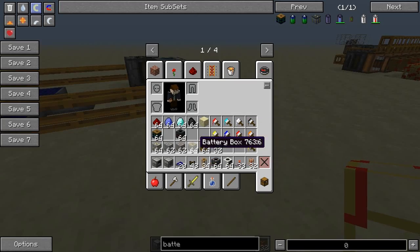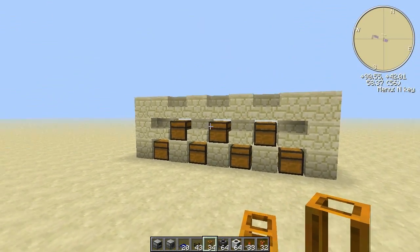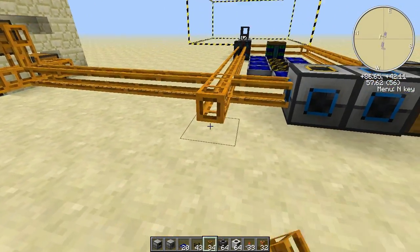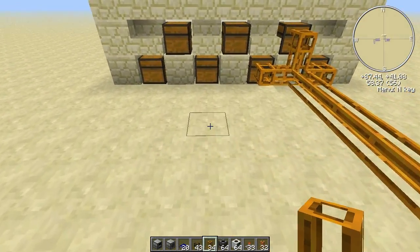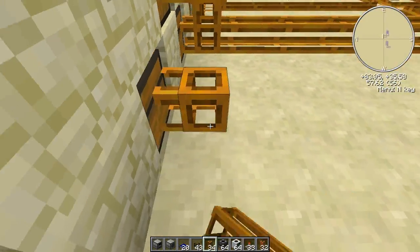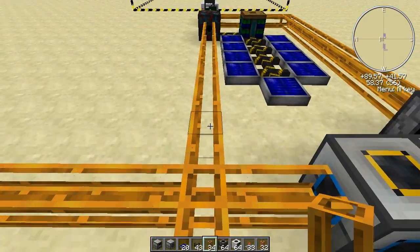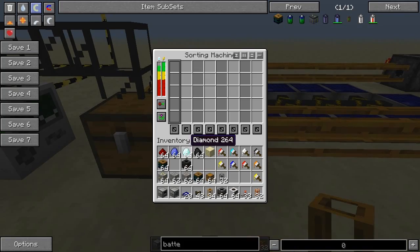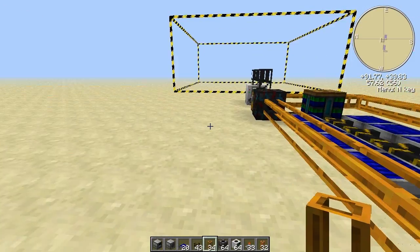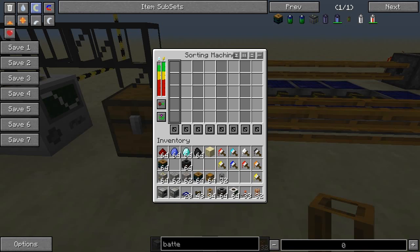Once it gets power, we can continue placing the rest of the pneumatic tubing. We need to pipe from this one tube into all those chests. Let's do it like this — I will probably have to adjust some of this after I start color coding. Let's place the last one like so, and you can expand it that way if you want. Now let's start color coding. I have one, two, three, four, five, six, seven slots, and luckily I have seven colors.